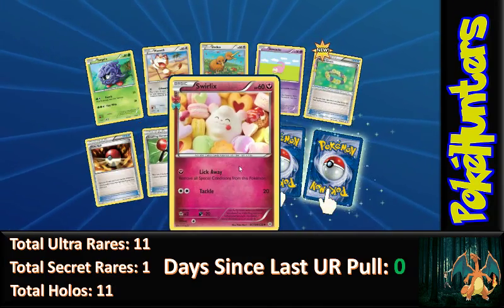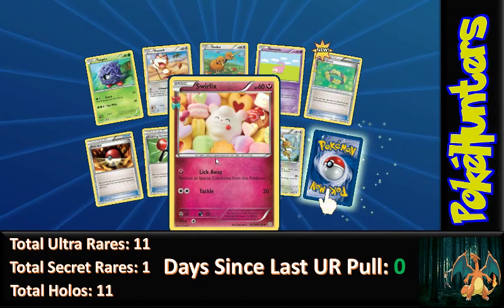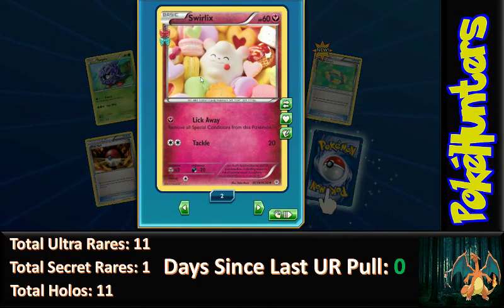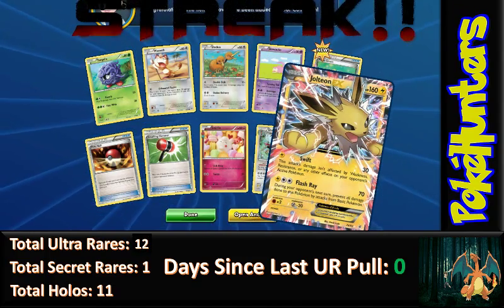We also have a Pokeball, Crushing Hammer, and Swirlix. Our reverse holo is a Dodrio — and this is the Radiant Collection card, isn't it. I always forget when I'm opening Generations to look at these. It has a nice holo on it.